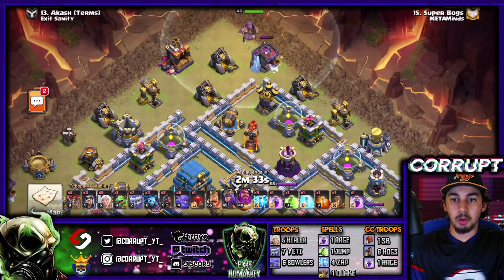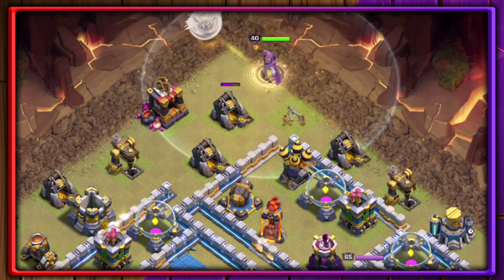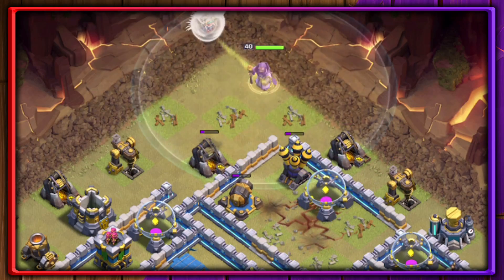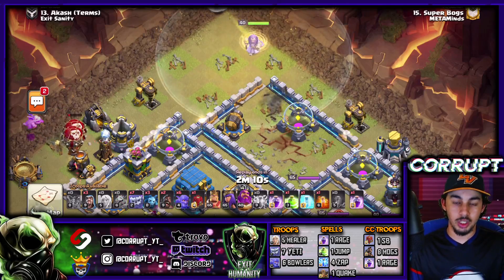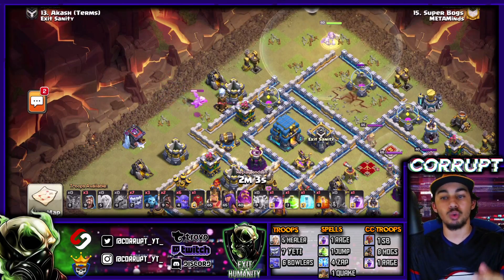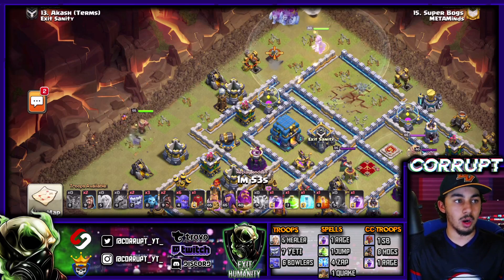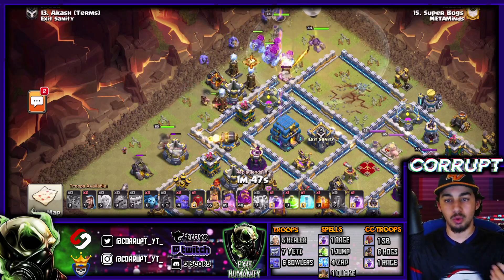We're going to see the use of the Warden Walk here, along with the Zap Quake. Notice that the Lightning Spells and Earthquake come down all around the Inferno Tower, getting rid of structures around there and only leaving the Cannon, Archer Tower, Air Defense, and a couple other structures like the Storage. Once you've created that part of the funnel, you can use the Yetis within his aura to help support them.